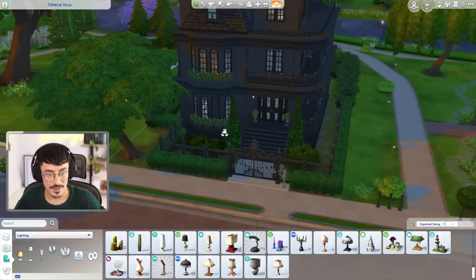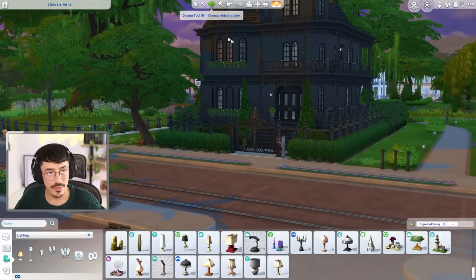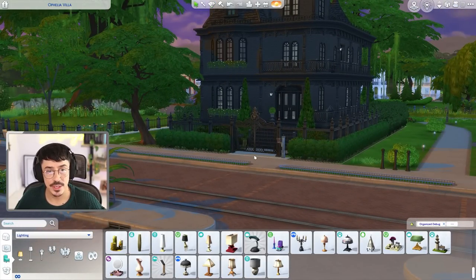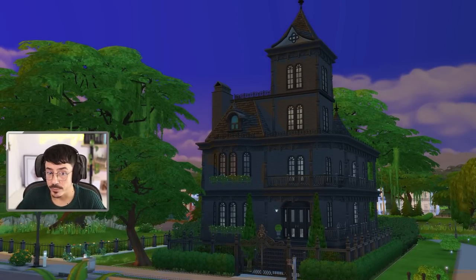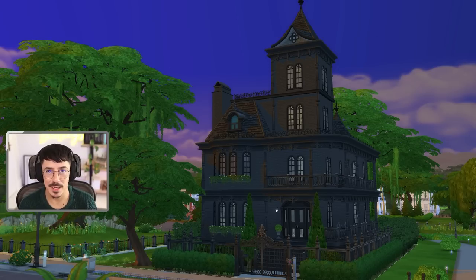My loves, we are done for today. We are done with the Goth Family House 2.0, reimagined by me. Now I have got many more pre-existing EA houses that I do want to tackle, so in the future look out for them. Thank you so much for watching this — leave me some lovely comments down below, and I'll see you all in my next video. Goodbye.